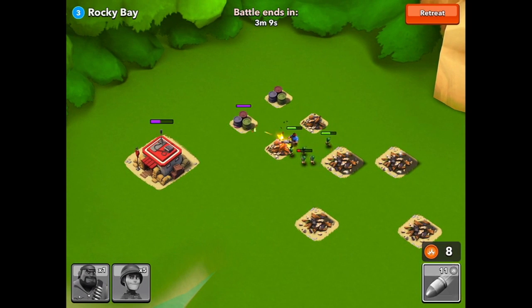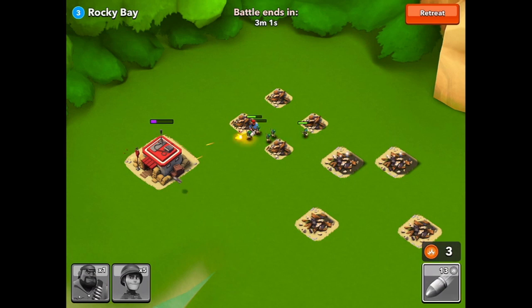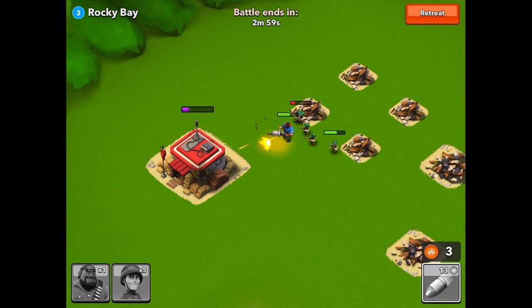Every building that I destroy brings his headquarters' health points down. So it's not a bad idea to attack the buildings before you get to the headquarters — it's already down to 25% before I've even touched it. I'll go ahead and throw another missile at it, and that should wrap it up for this raid.